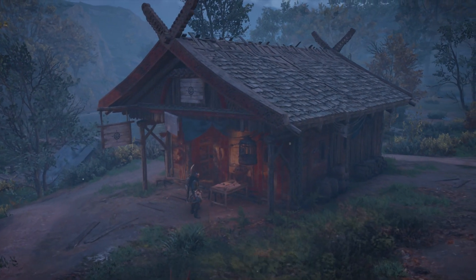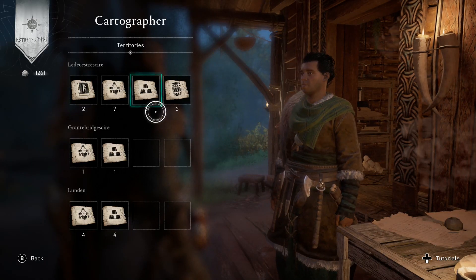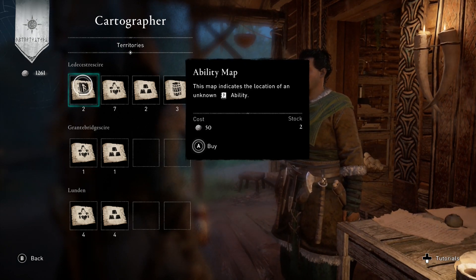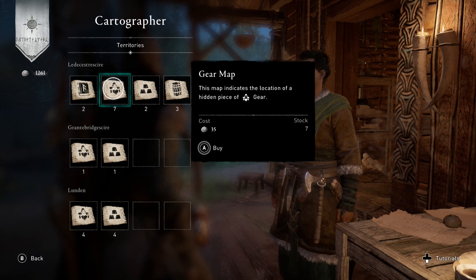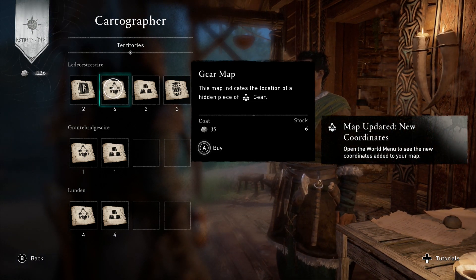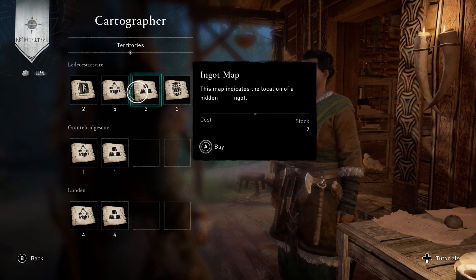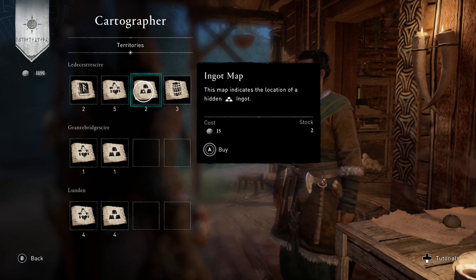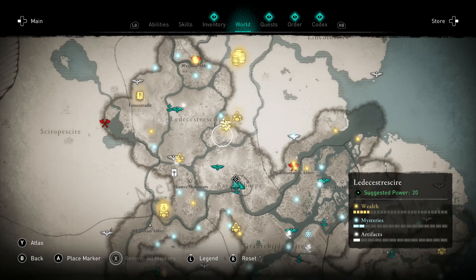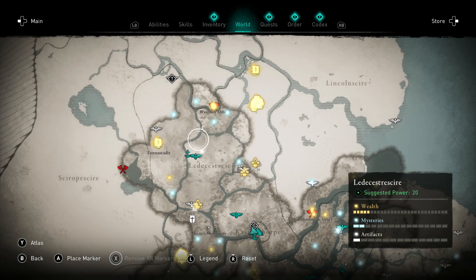Once your settlement reaches a few new levels, build the Cartographer Building. It lets you know what type of wealth items you can pick up depending on places you've already explored. If you're having a hard time finding books of knowledge, crafting items, or supplies to upgrade your settlement, paying a small fee of silver gets you that information. After buying what you need, check your map and the icon will be blinking showing you exactly where it is — saving you a ton of time.